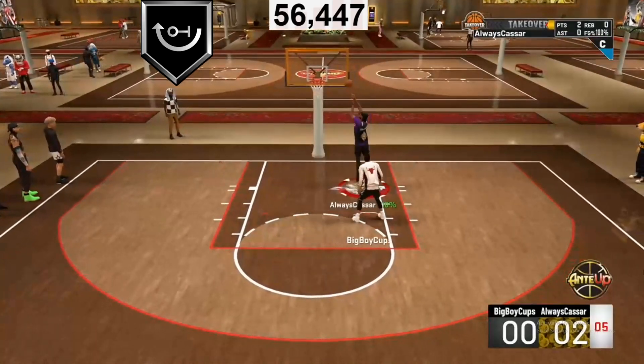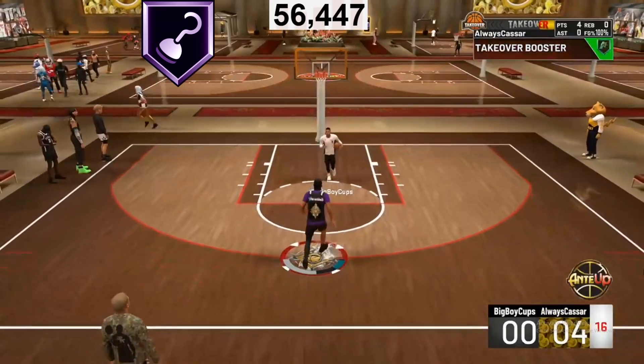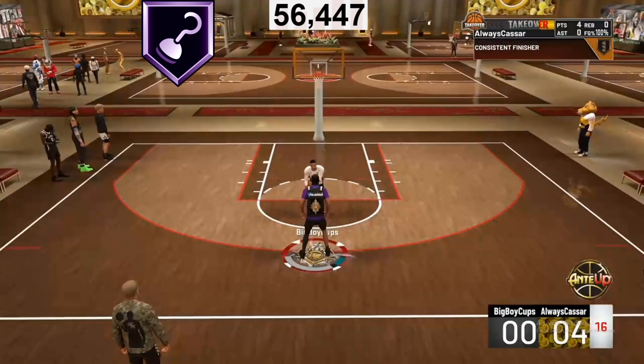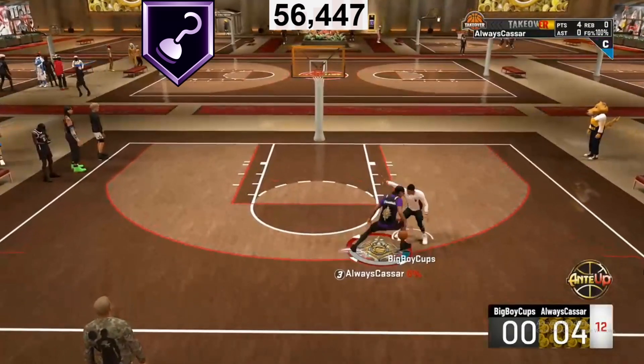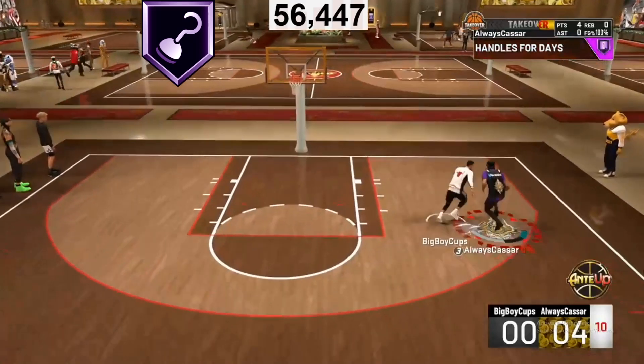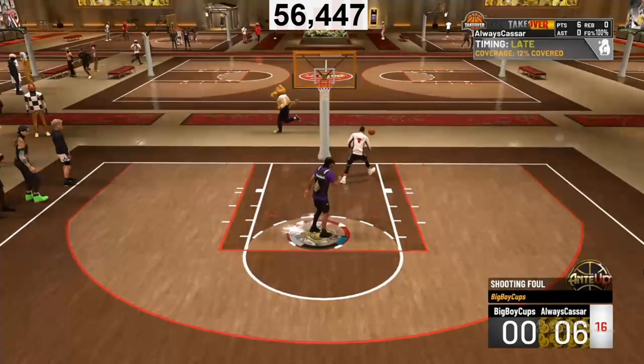The last badge I want to talk about is Deep Hooks. Deep Hooks is the most overpowered badge for post players. If you're a post player who loves to do post hooks, Deep Hooks will make sure you don't miss any. This badge is super overpowered and I highly recommend it for any post scorer.